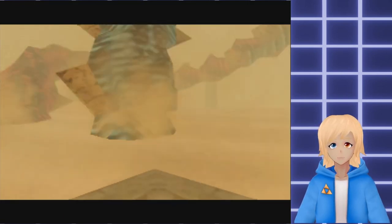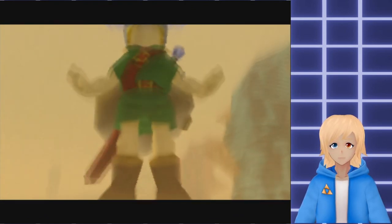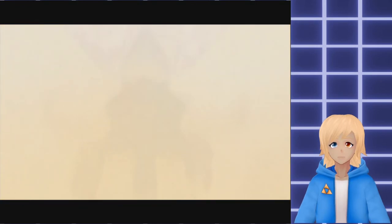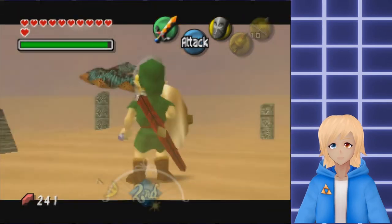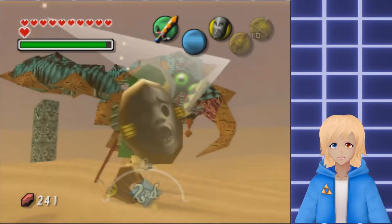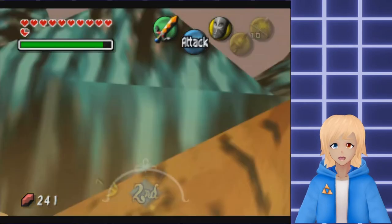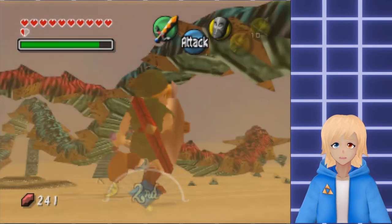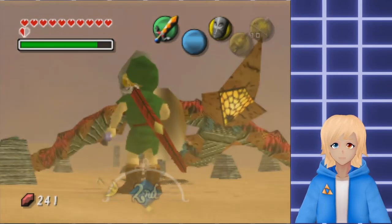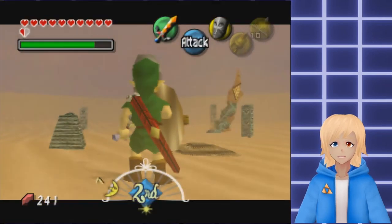Here we are. Here we go. We're giant. Come on. You need magic for this. Need to get to his face - that's the hard part. Oh my god, I can't even get to their faces because you can't even Z-target them, it looks like.